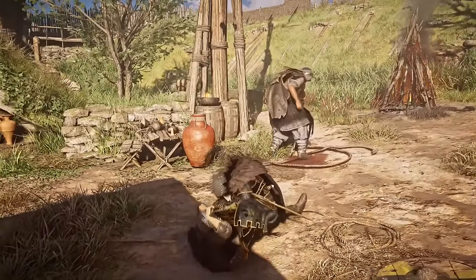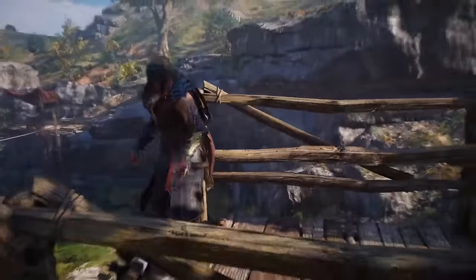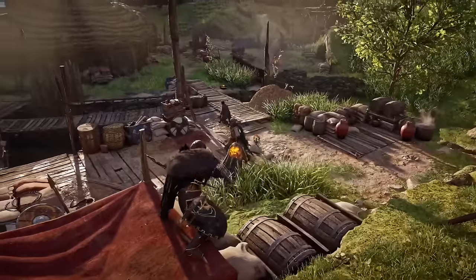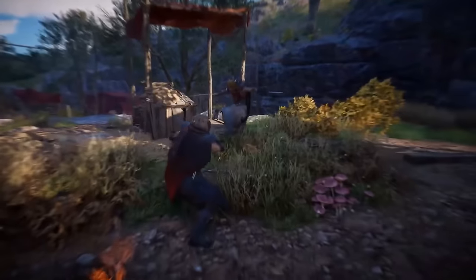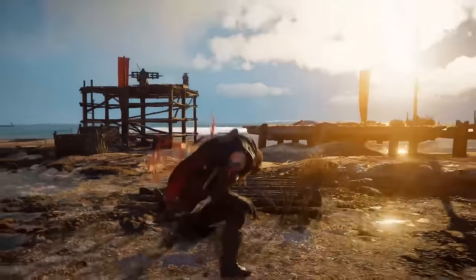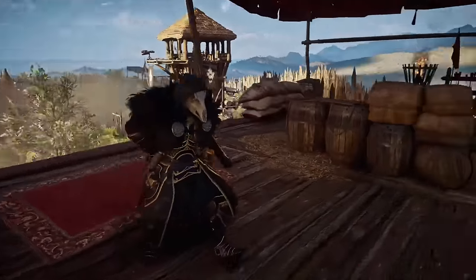One thing I did enjoy was the return of the Hidden Blade, which was absent in Odyssey. In Valhalla the hidden blade wasn't used much in combat, as combat was more focused on brutality — very reminiscent of the Viking era. The usage of axes, swords, daggers and hammers was very much apparent as it should be. The return of what Origins did so well — different variations of bows and shields — was a nice feature adding variety to combat. The enemy types I enjoyed quite a bit, as it's a newer game with upgraded enemy designs.